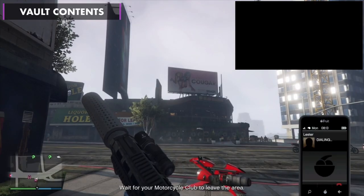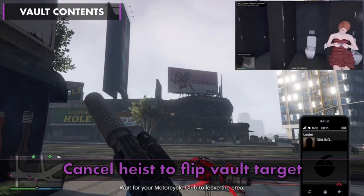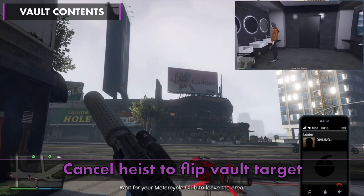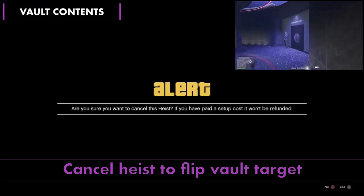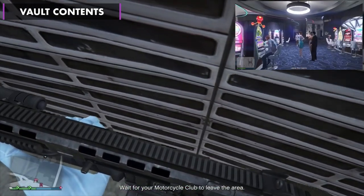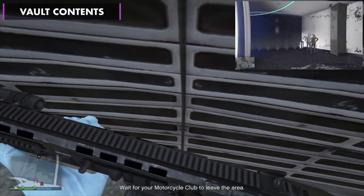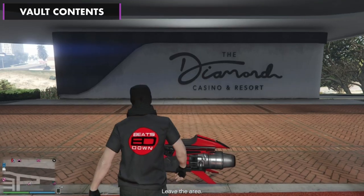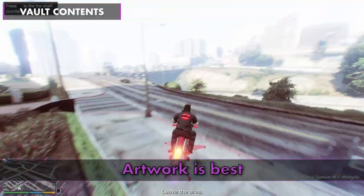The contents-flipping glitch is active again after the release of the diamonds, so if you want a new target, have the host call Lester and cancel the heist before leaving the area. Head back to the arcade when you're ready. Ideally, for a proper speedrun, you want artwork as it's the fastest to collect and run with.